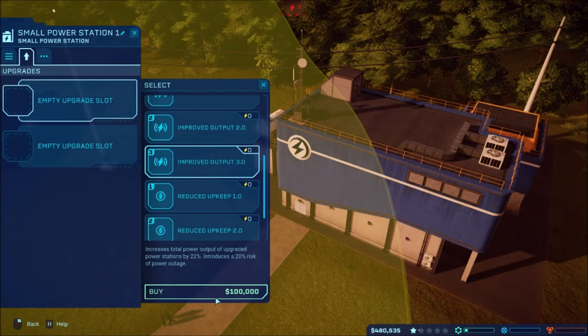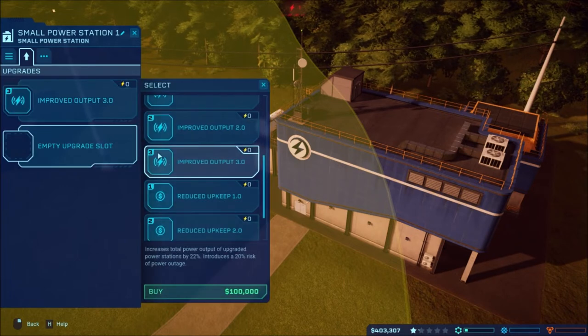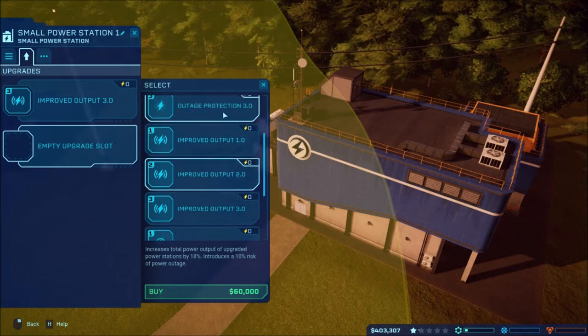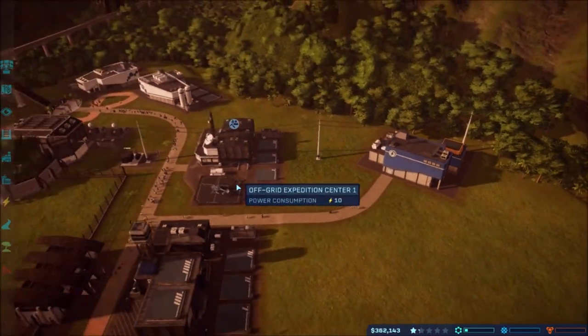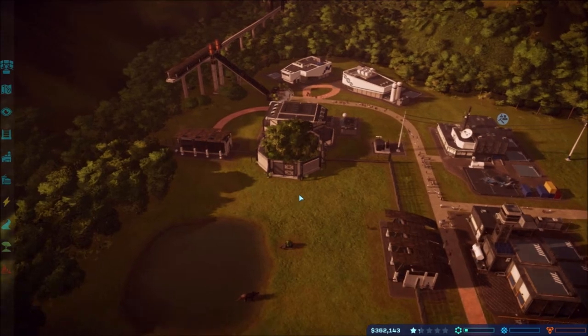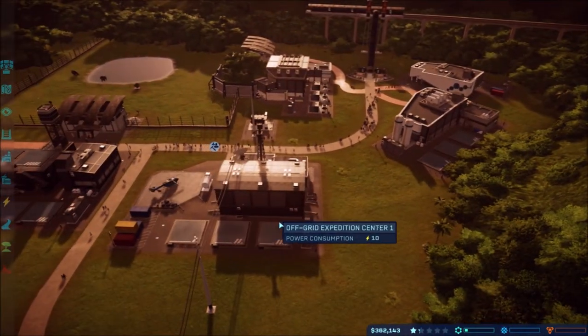We'll do improved output and protection level two. That at least gets it into power mode so we have power to keep stuff up and running. Instead of a gallery we've got our expedition center, which will be fine.